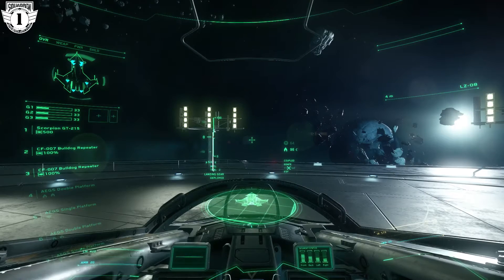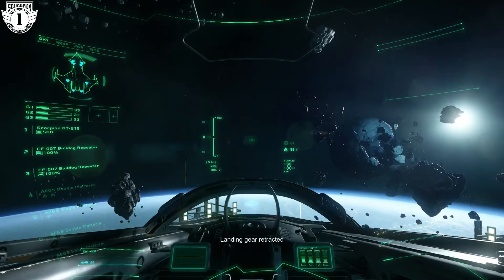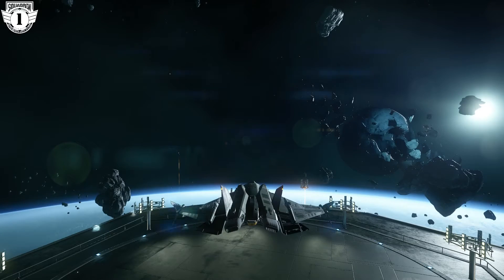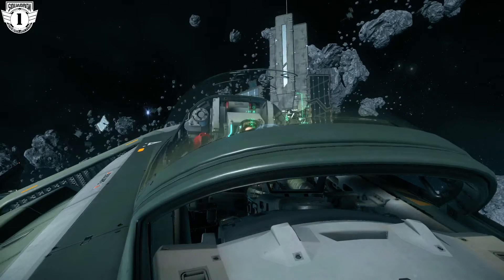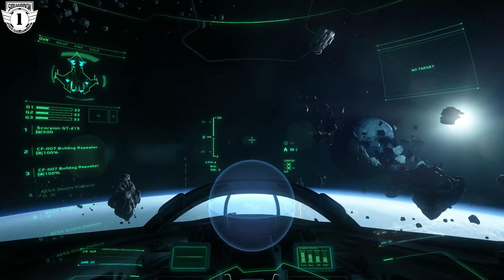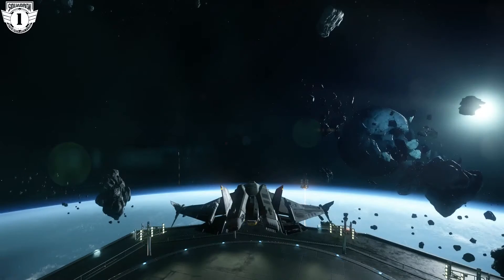We're going to put that to the test. To request takeoff permission, you press the center mouse button — your third mouse button. By pressing my center mouse button, it launched me up into the air — I did not have to hit R to take off manually. Now if I press R, you can see I'm going up; if I hit F, I go down. Here's a third-person view of R and F in action.